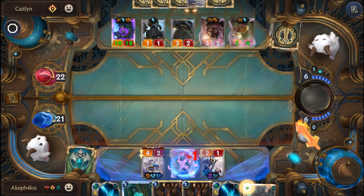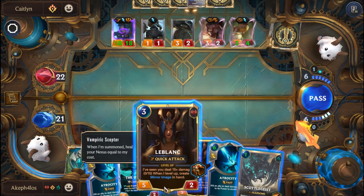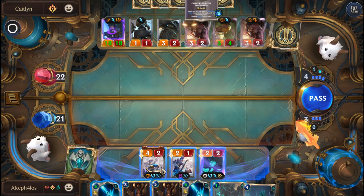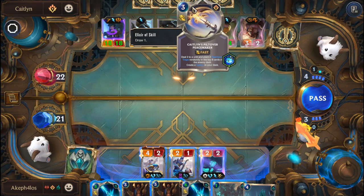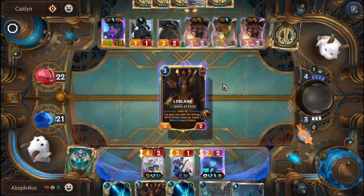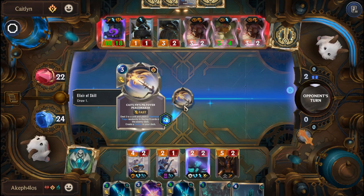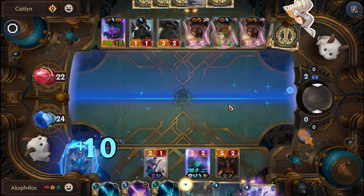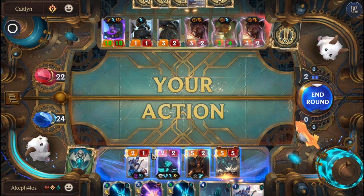We'll bring on the Undying first. I feel like this is going to kill the LeBlanc — it's definitely going to kill the LeBlanc. We'll still bring it on regardless — at least we get the health back. Oh no, it kills the 4-2. Interesting, I thought it went for the LeBlanc. At least we get a free attack here — well, not exactly free, but a really good attack.